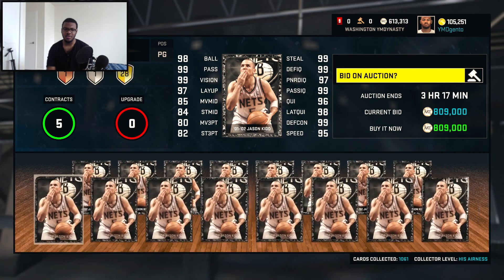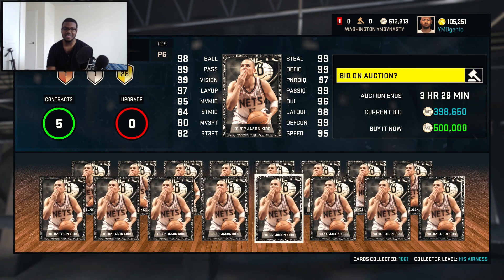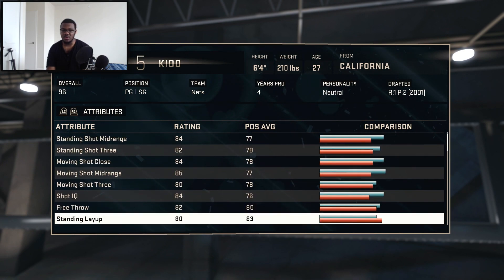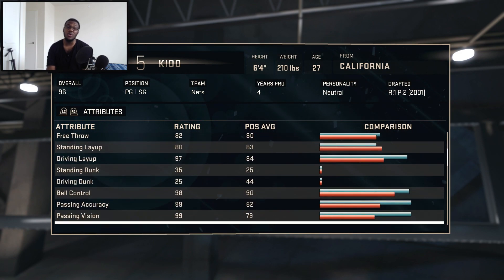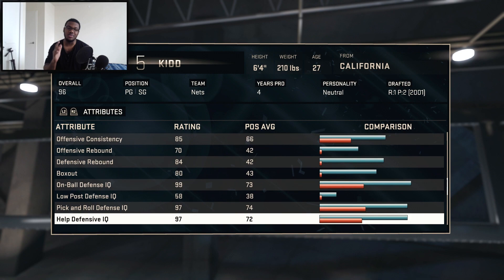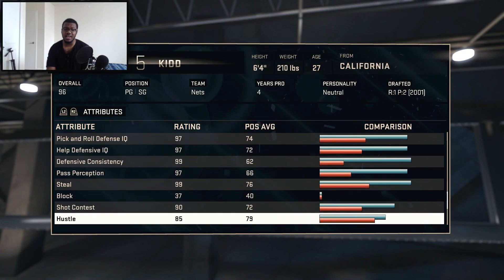There's a ton of Jason Kidds already on the auction. You remember last week, right? No one was getting World B Free — he just wasn't in packs. A lot of people like to say maybe World B Free was in packs but nobody wanted to sell them, but that is not true. When it comes to Throwback Thursday packs, the minute a card comes out, everybody wants them in their collection. And as you guys can see in these stats, they look pretty deadly.